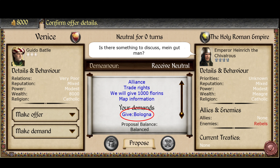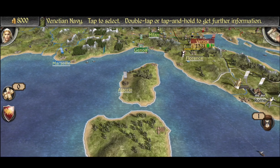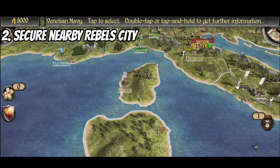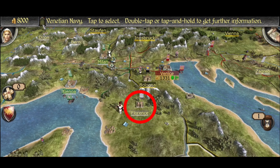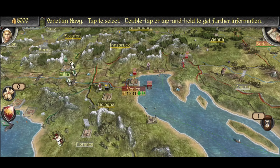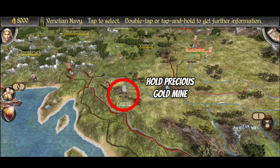You might want to buy Bologna from the Holy Roman Empire to secure your border and avoid unnecessary hostilities between you and the Empire. After securing your border with the Holy Roman Empire, you can freely move your armies to capture nearby rebel settlements in Florence. The rebels there are fairly easy to crush. The next step is capturing Zagreb, which is occupied by rebels just north of Ragusa — an easy battle, and Zagreb has a precious gold mine that can boost your income.